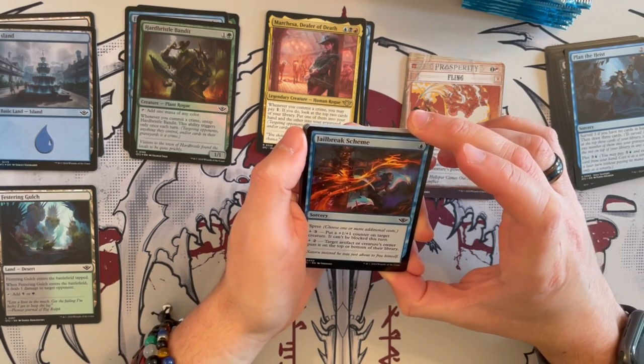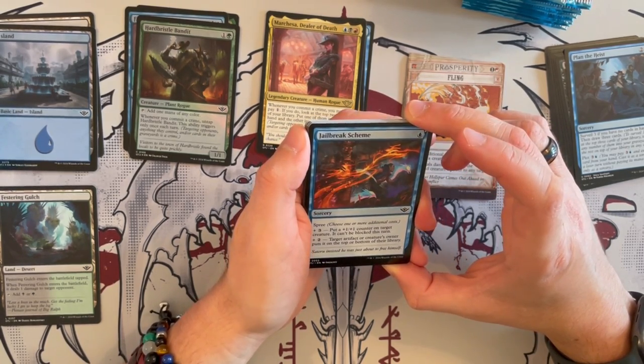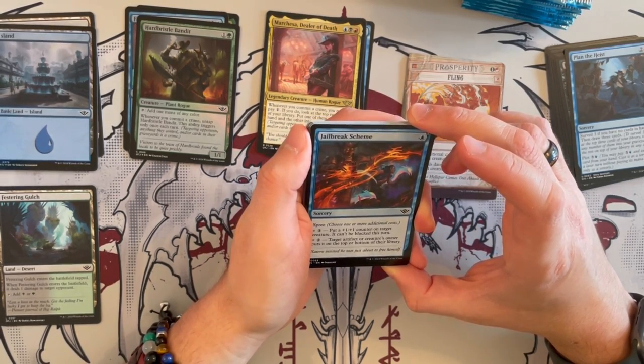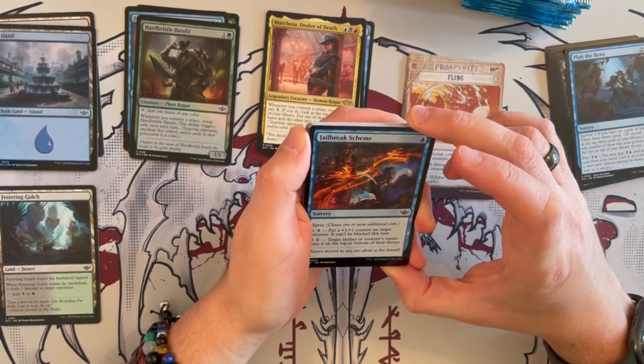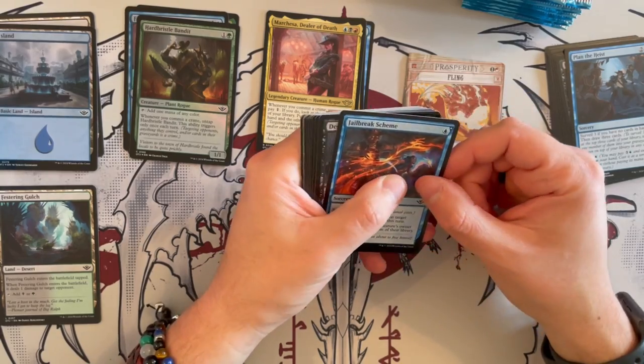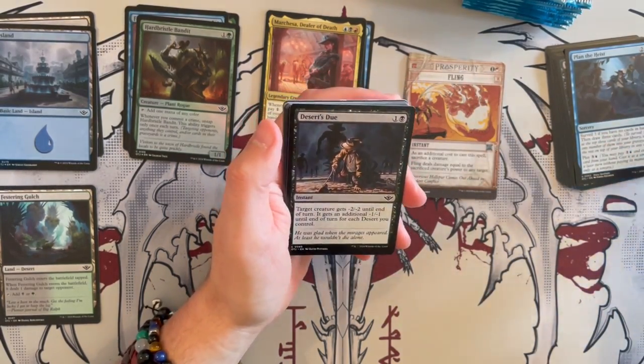Then we have Jailbreaker Scheme — a sorcery spree. For 3 extra, you put a plus 1, plus 1 counter on target creature and it can't be blocked. Then for 2, target creature or artifact gets put into its owner's library — top or bottom, the owner decides. Another cool spree card that's decent in limited.